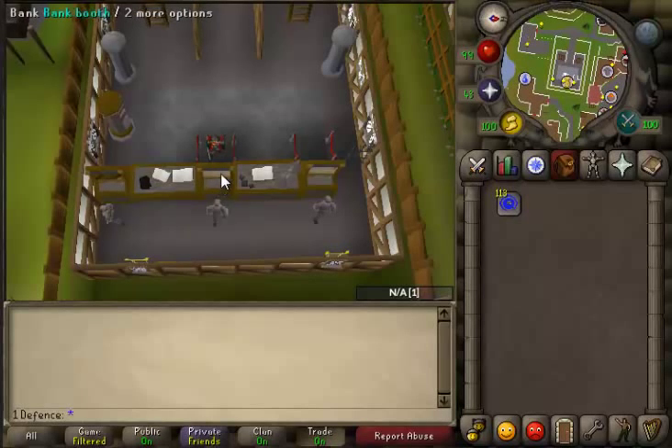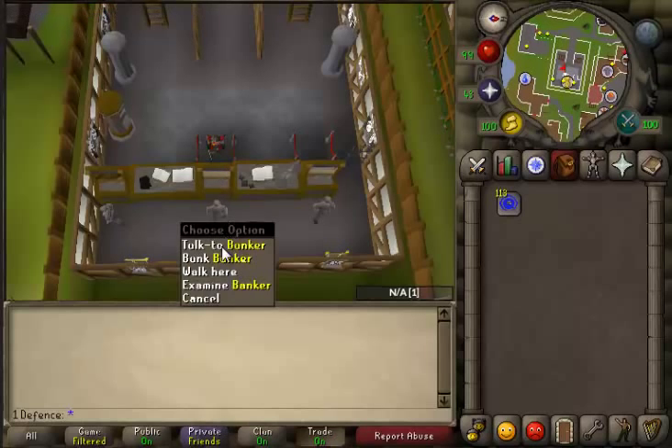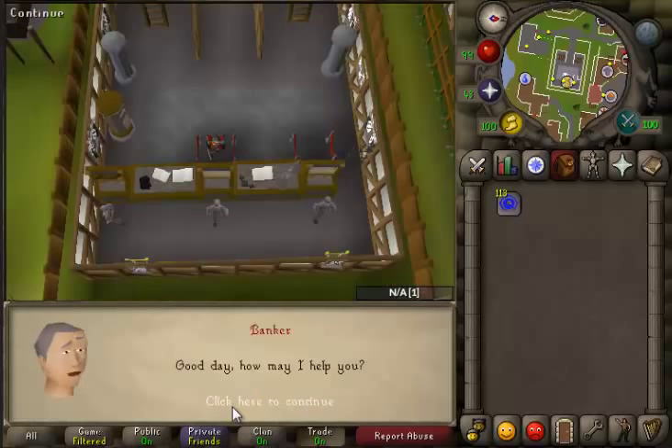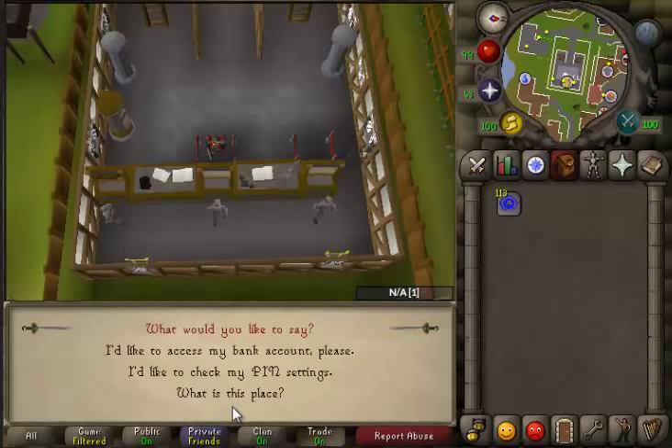A game tick is a 600 millisecond interval in which every action or continuation of queued events happens. For example, you click on that bank booth — it does not open instantaneously. It will open when the next game tick happens. It may seem instant, but as you can see, I can right click before it actually happens. If it was instant, that would not be the case.